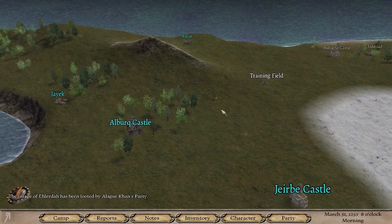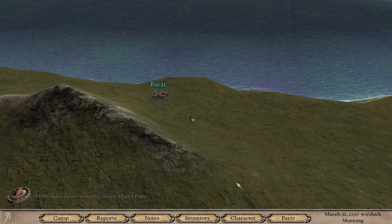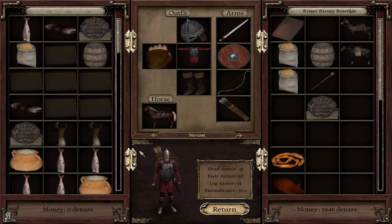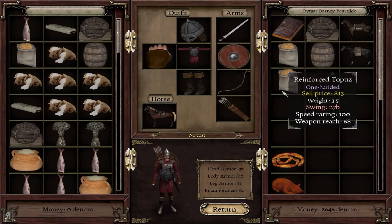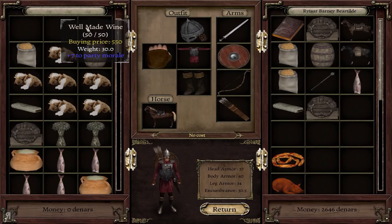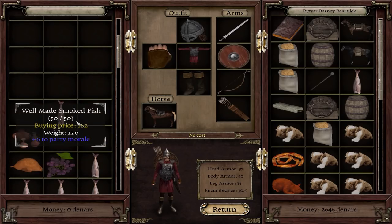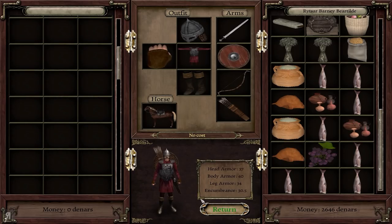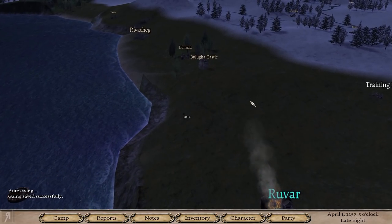Let's go over here and raid that village. And who knows, maybe someone will appear out of nowhere and decide to attack us. It looks like we were actually able to do this — look at that. We have some significant gains in terms of the cash we can make from all these goods. Hopefully we'll be able to sell it all at nearby River Chegg without being attacked in retaliation. Most of this is actually food, which is pretty cool.